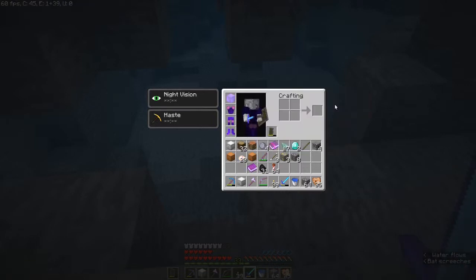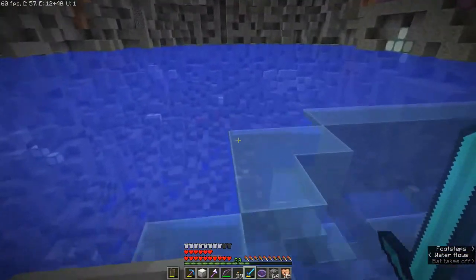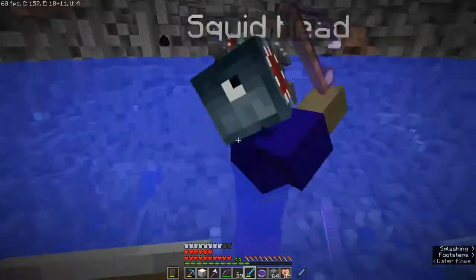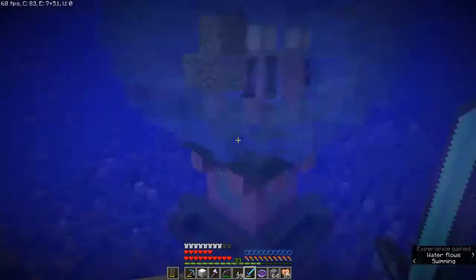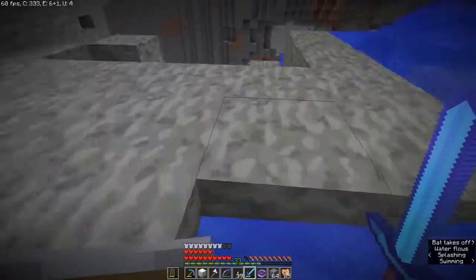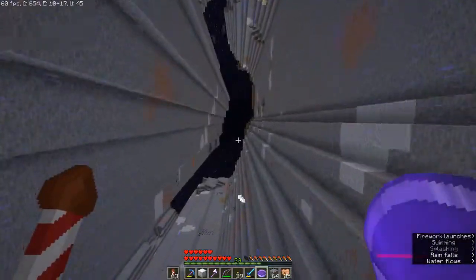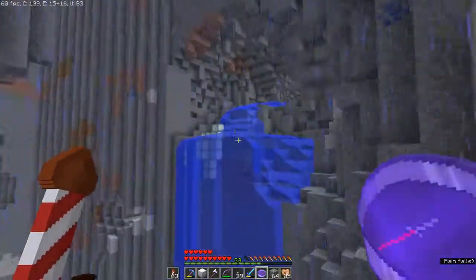If that's not what happened, then I have no idea what did happen there. The way most people would probably stumble upon this cave if they are not digging in this area is by flying. And there is this cave entrance that you can see from the outside — you can see it from up here by the sea lanterns and with this big waterfall.